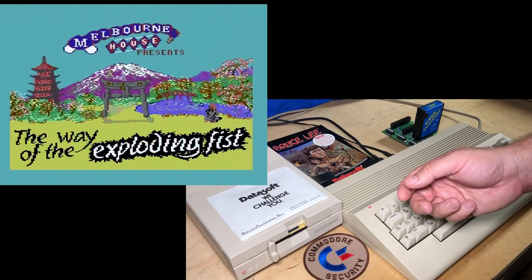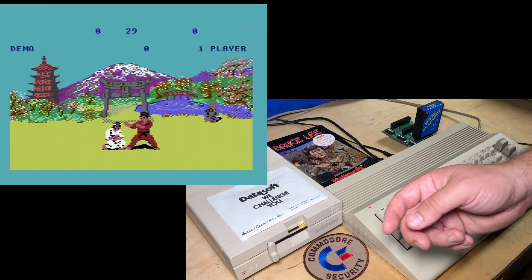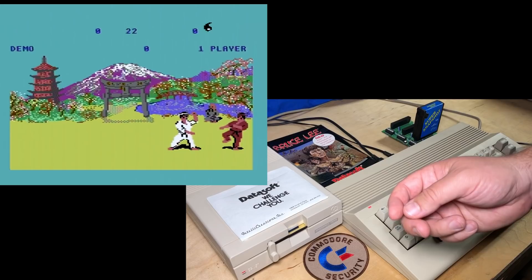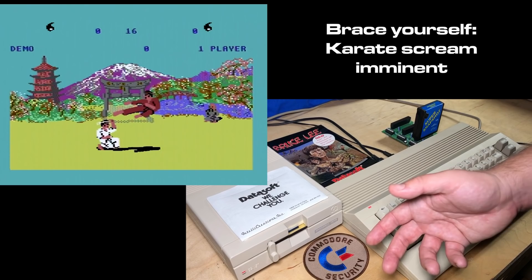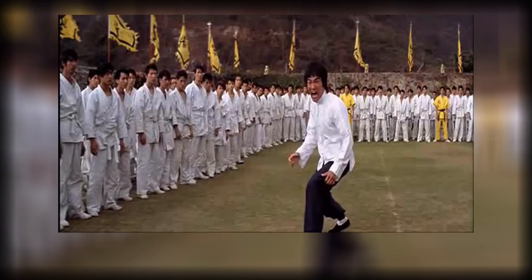Bruce Lee actually appeared in another famous C64 game, but he wasn't credited. That game is Way of the Exploding Fist, which is a very famous karate C64 game. Even the name Way of the Exploding Fist is very likely a reference to Bruce Lee's own martial arts style, which he called Jeet Kune Do — Cantonese for the Way of the Intercepting Fist. And that famous scream that's played when Way of the Exploding Fist starts is actually Bruce Lee while he's performing a flying jump kick in the movie Enter the Dragon.